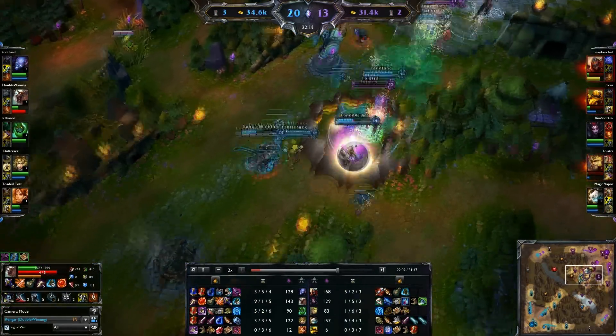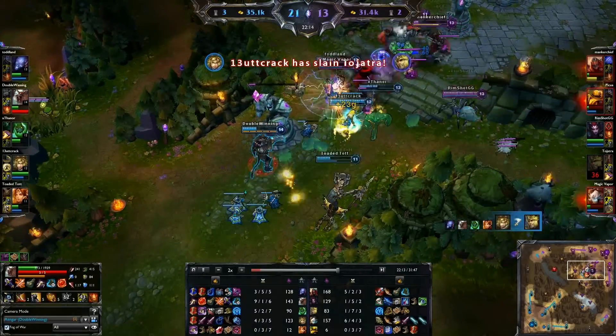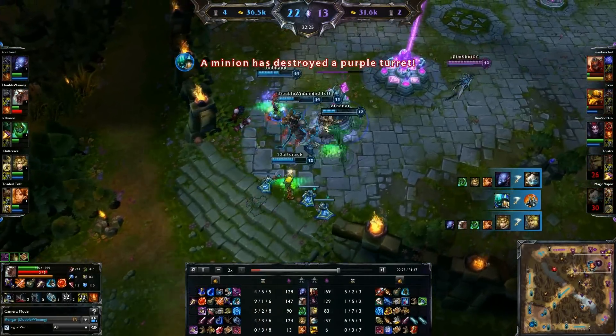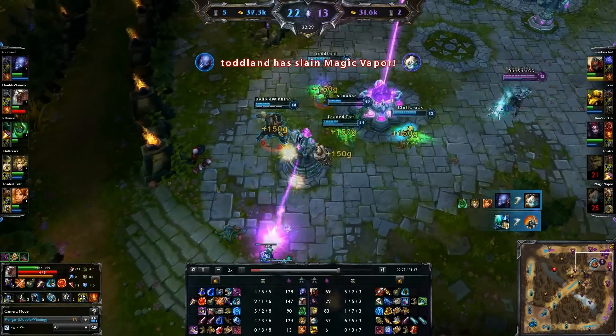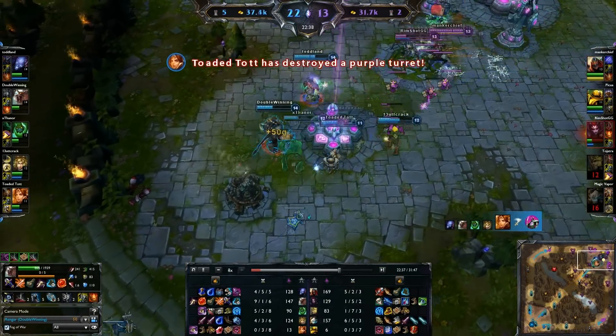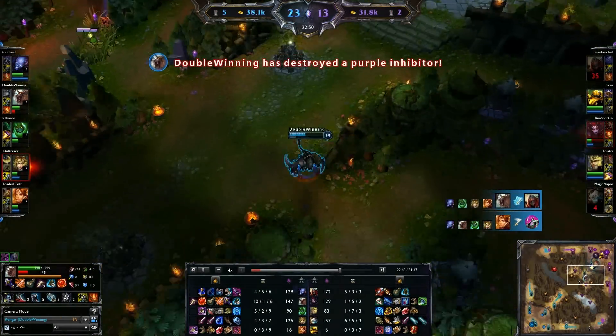I initiate a teamfight here — I didn't quite get the damage I would have liked, but I end up taking a tower while the team pressures the enemy. It did end up being a pretty fortunate teamfight, which gets us an inhibitor. As you can see, I'm 10 and 1, and I'm still considered legendary because my one death was a suicide to the tower that gave them no credit.